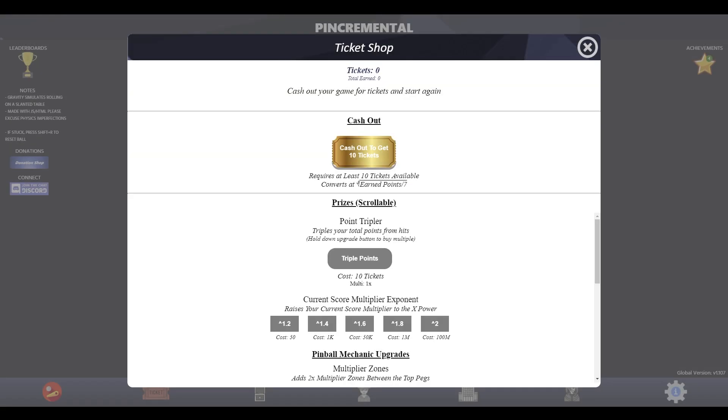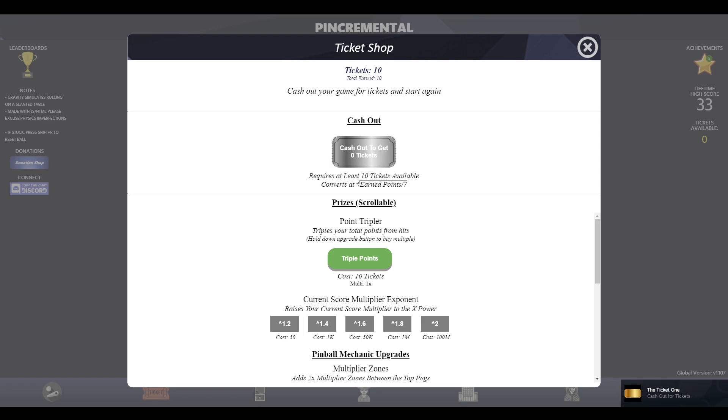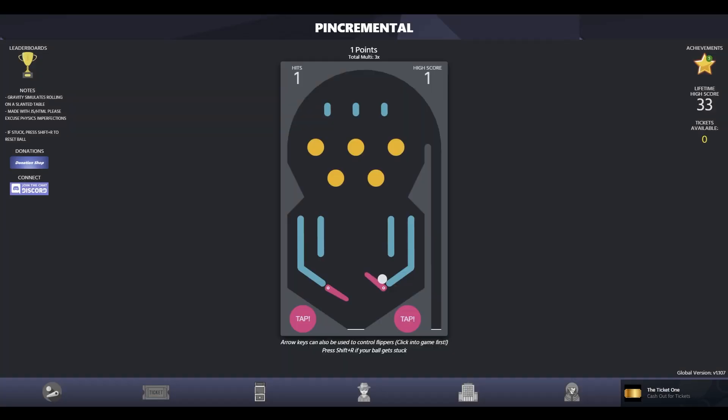We're going to do it now, because in theory it'll speed things up and maybe I can get more done within a reasonable video time. 'Requires at least 10 tickets. Converts at the cube root of earned points divided by 7.' Would you like to cash out for 10 tickets and reset upgrade points? Sweet — we can triple our points just right there. This right bumper just keeps getting stuck. That's crazy, I don't know why it's always that one.